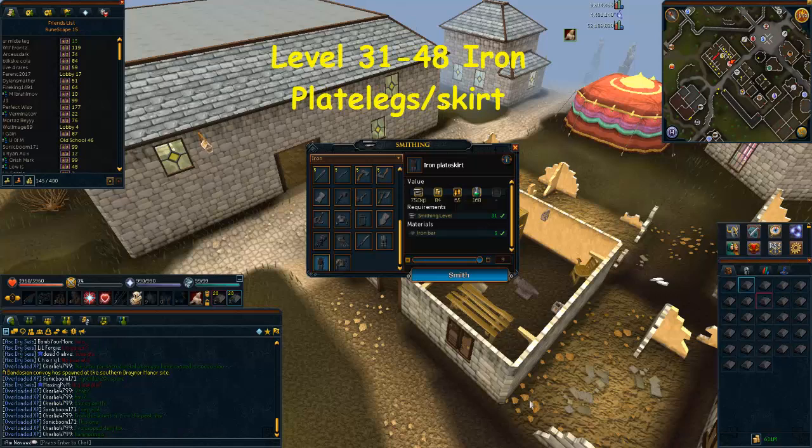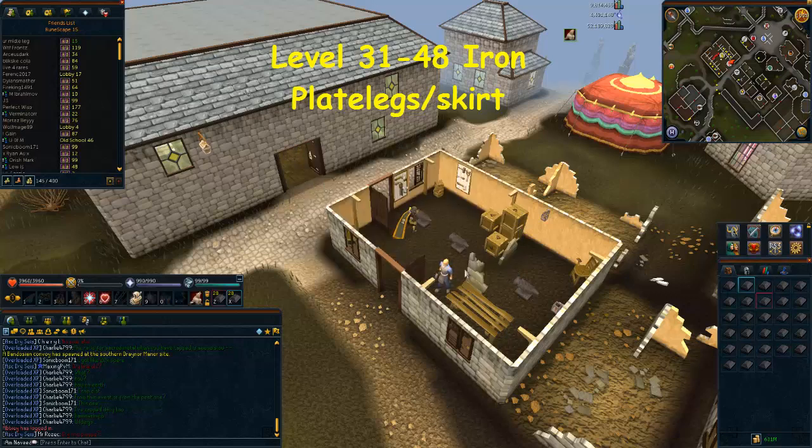From level 31 to level 48, you can either make Iron Plate Skirts or Iron Plate Legs. Before making either, check the Grand Exchange value — as shown here, the plate legs say 47 and the plate skirt says 65, so make whichever is higher to save a little money. Both are around the same at 8 gold coins per experience. You'll need to make around 322 of these to reach level 48.